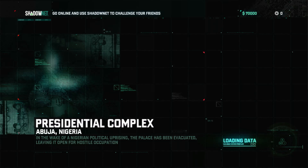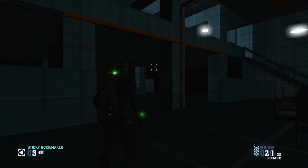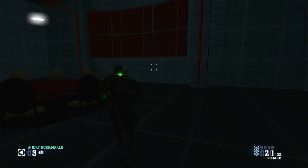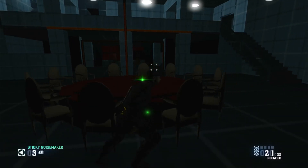All right, I guess we also get Presidential Complex — another Splinter Cell Blacklist unfinished multiplayer map. This is actually my first time loading it, so we're gonna check it out. Definitely more unfinished than the bank.